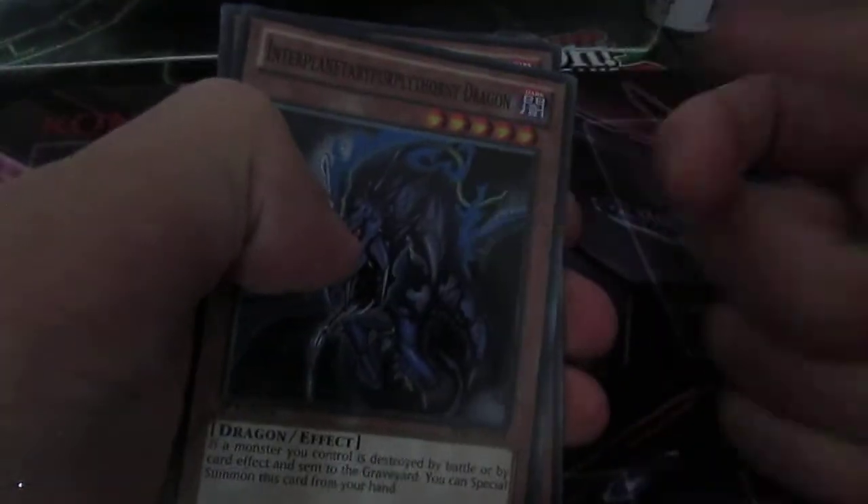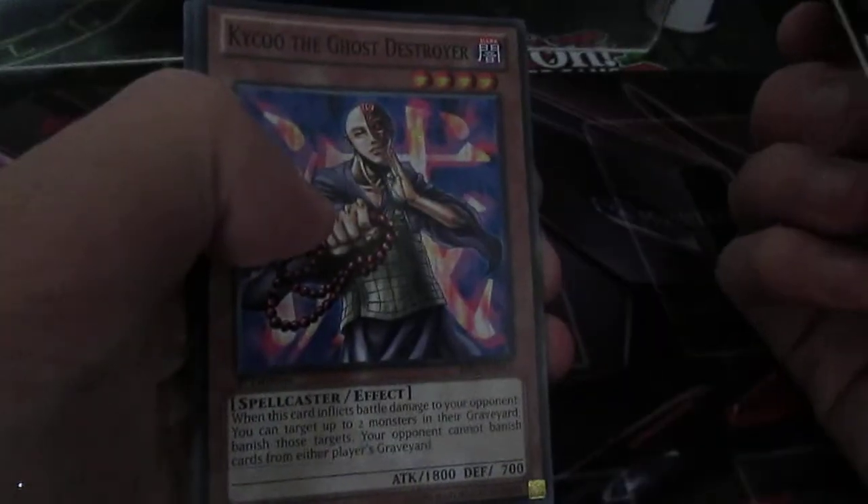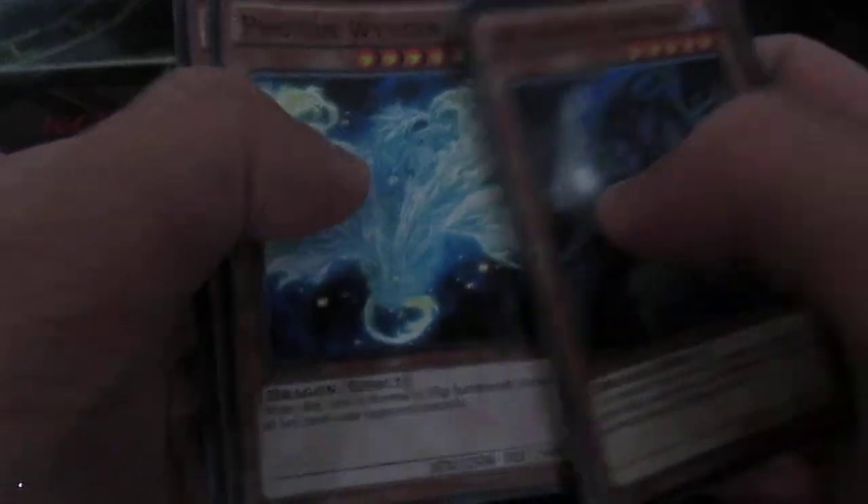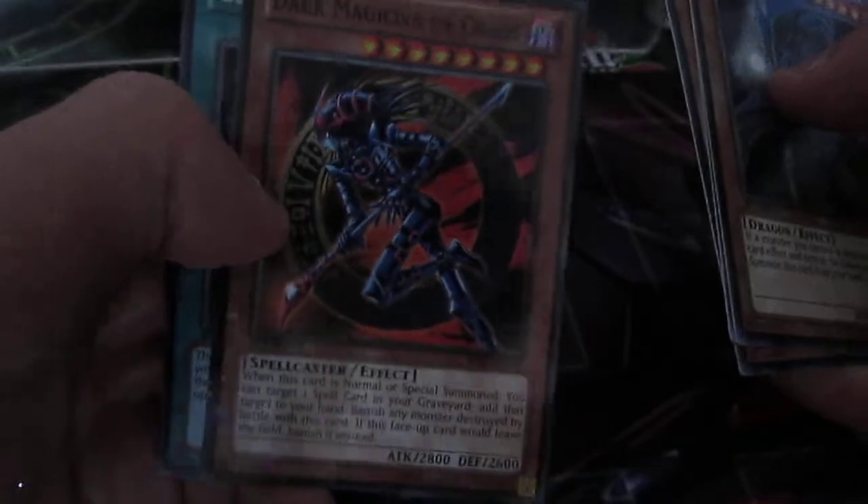We've got Swords of Concealing Light. So far I've got Obelisk — that's pretty good. We've got one of those dragons and Kaiko. Photon Wyrun in Rare — that's exactly what I needed. And Dark Magician of Chaos in Mosaic Rare — that's pretty nice. I quite like that, actually.